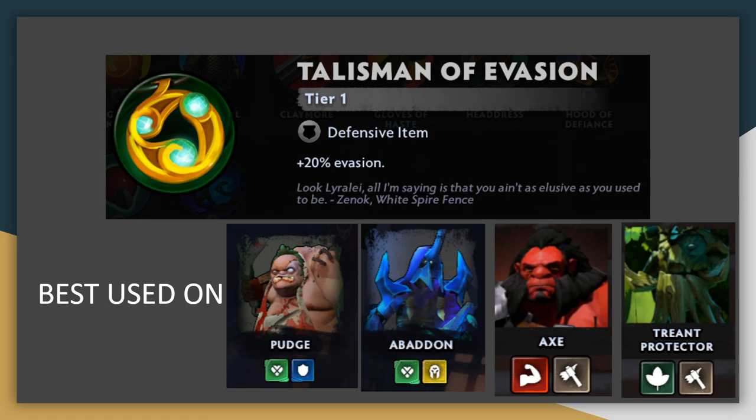Talisman of Evasion is a defensive item very similar to Chainmail, and honestly it's just a little bit worse right now. Both reduce damage from auto attacks, but Chainmail's 7 armor grants a bit more effective HP than 20% evasion. Chainmail also reduces damage from physical spells, whereas Talisman does not — it only affects auto attacks. The one saving grace for Talisman is that it can deny opponents mana when attacks are evaded. You'll want to put it on tanky frontliners like Pudge, Abaddon, Axe, and Treant, or anyone you'd normally put Chainmail on.